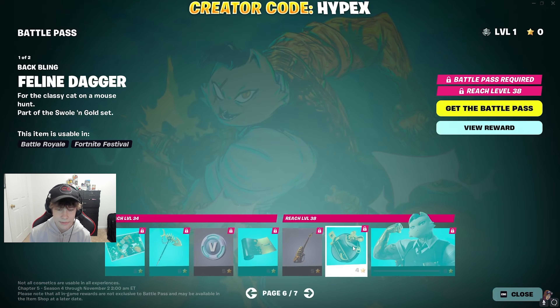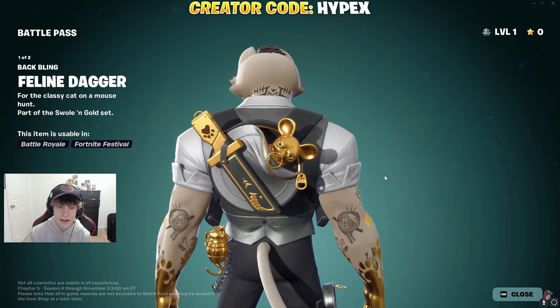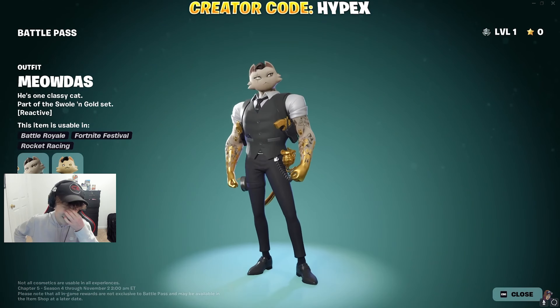And then we have the Meowthus stuff. We have the Gilded Flay, the Golden Grin, the Golden Nameless — I don't know how to pronounce that — and then we have the Feline Dagger Back Bling, which reminds me of Midas' Back Bling. And then, of course, we have the one and only Meowthus. This is great — best meme skin this season. That is actually so good.